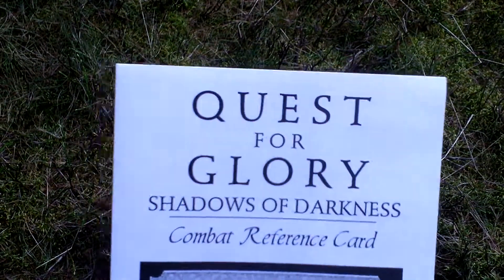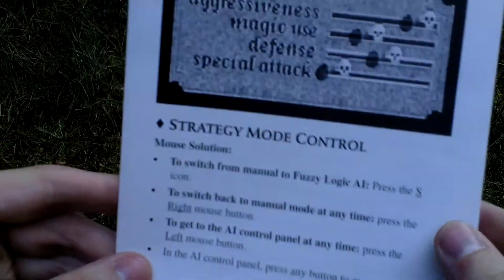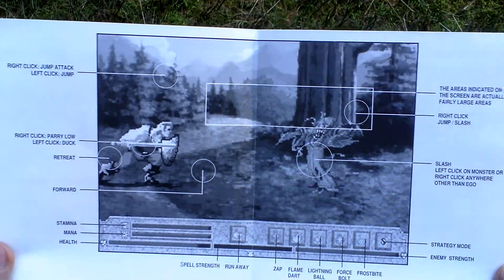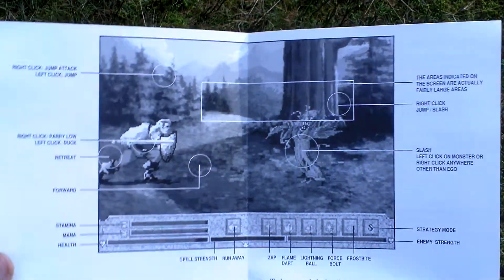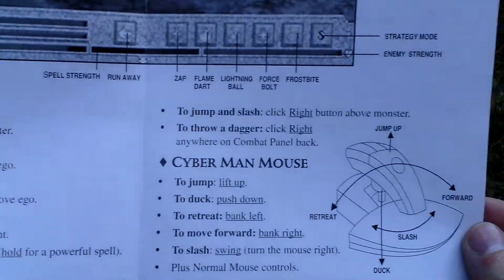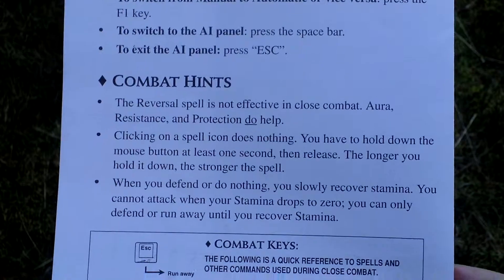Now here is the combat reference card. Here is an in-game screen and legend. Here is the combat layout and how to fight in this game, and keyboard controls of combat.